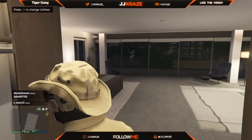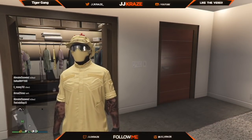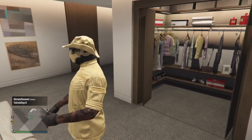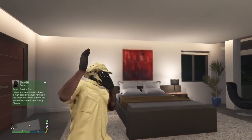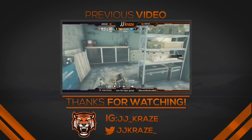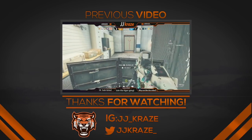So there you guys go. I hope you guys did like this video — if you did, make sure you slap that like button and comment down below if you guys want me to do more glitches like this. But make sure you guys have all of the stuff you want for the outfit ready and set, because they might patch this very soon. So if you guys want to do this glitch, make sure you go and hurry up and do it. And as always, this is JJ Craze aka John, and I'm out. Tyga Gang, peace — we'll see you next time.